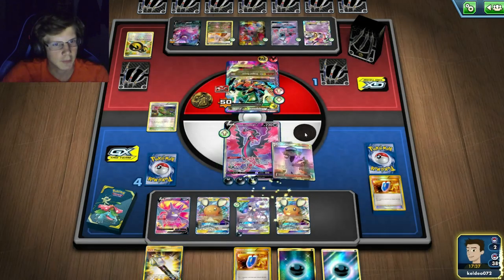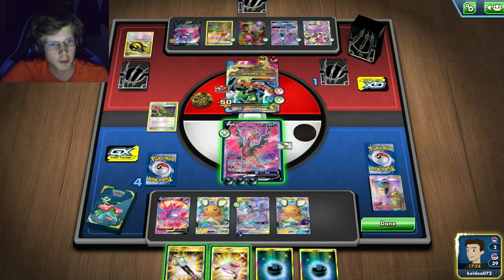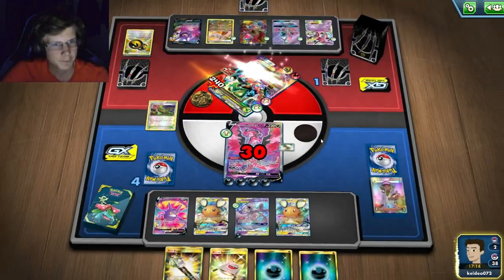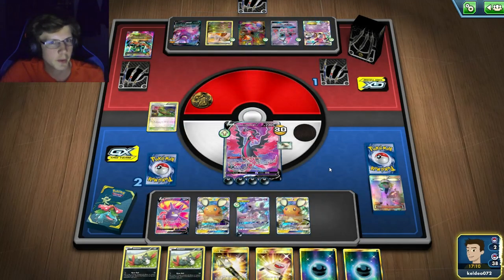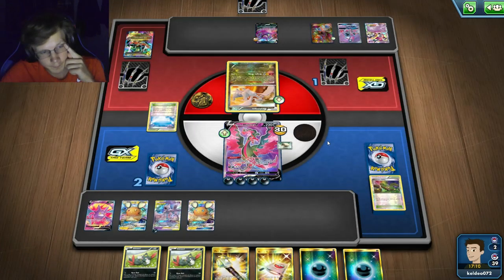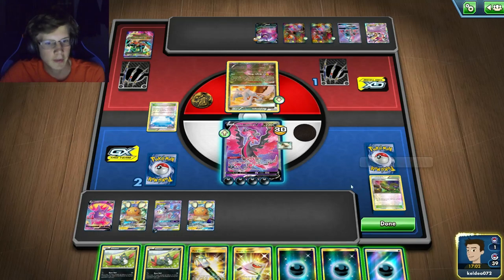I'll N again, that should be really good. Then I can do 190 next turn — that's one-hitting any of his Pokemon and he has no energy left. He'll have two cards so I'm looking pretty good. I take two prizes but I'd need two Guzma to finish. I have a VS Seeker in my deck though. VS Seeker might be my last card.